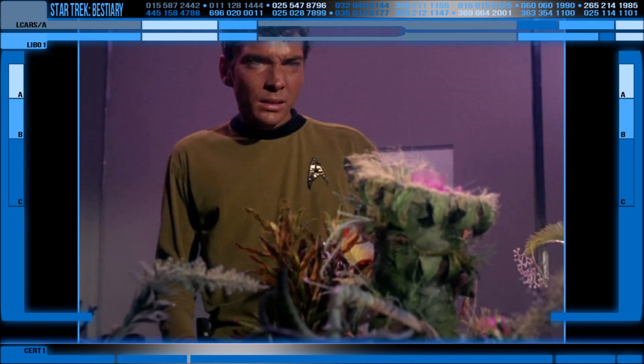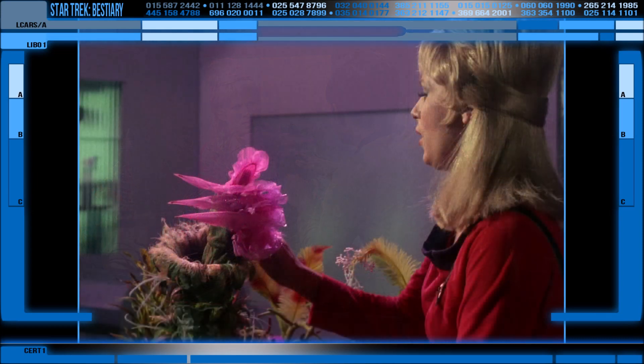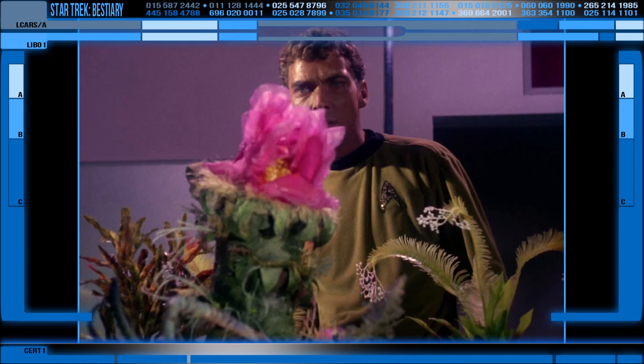It's also worth noting that for it to snack upon such a variety of land and air-based creatures, it either is able to actively ambush nearby meals or capable of luring prey to it — it's too slow to actively hunt even if it can move. If it's an ambush predator, then it can perceive the proximity of food. Alternatively, it could produce some desirable lure such as a scent, pollen, or even the bright flower as a way to attract prey into snaring range.